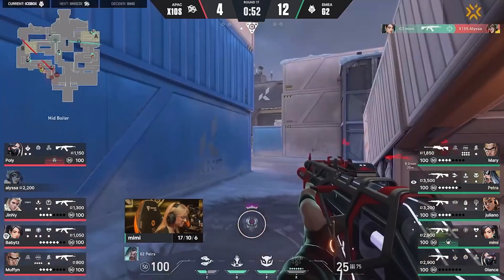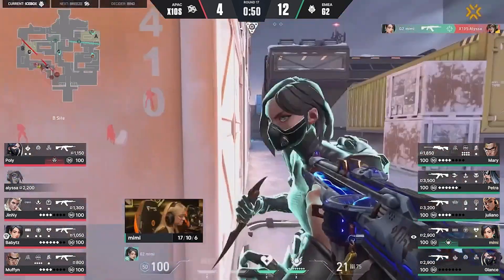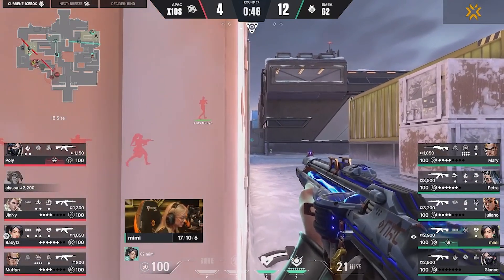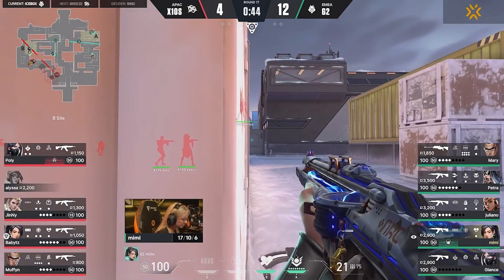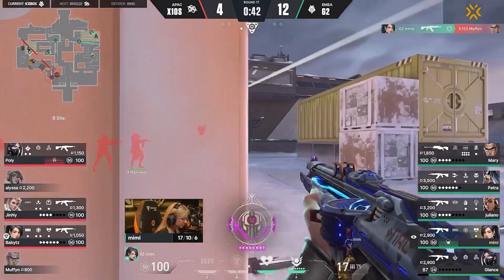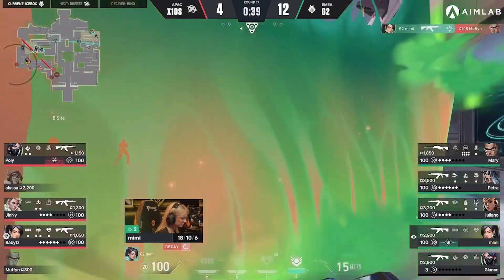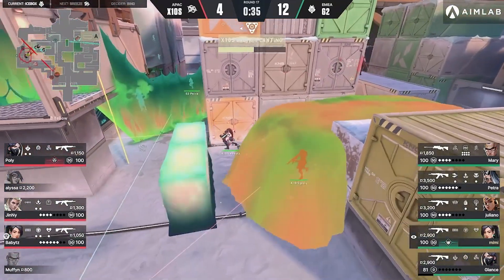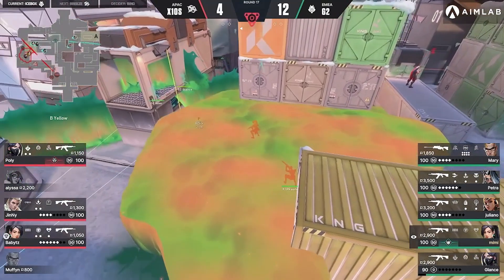Wall comes down — that's fairly committal. And Mimi takes first contact on the Sage, instantly going to fall back. G2, you have numbers advantage — maybe even go for a late. Actually Mimi doesn't have that wall, so you can't actually do that one. Just looking to take another fight — she is confident. Would you look at that? Three left alive, Viper's Pit is down, and the plant coming through BabyTZ — she'll be able to convert that one.